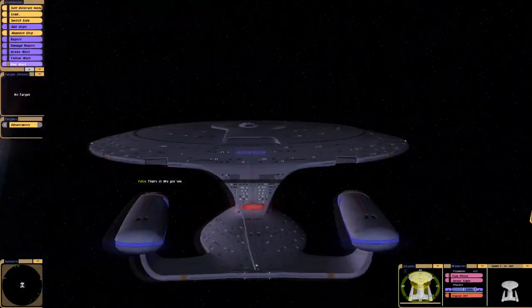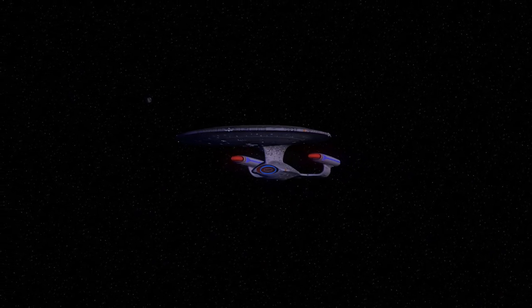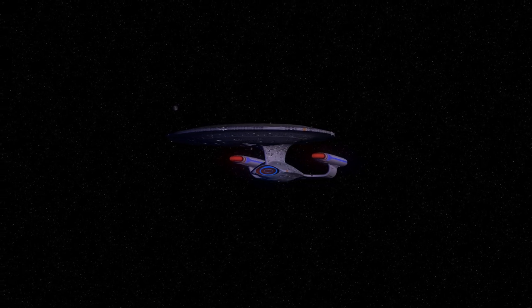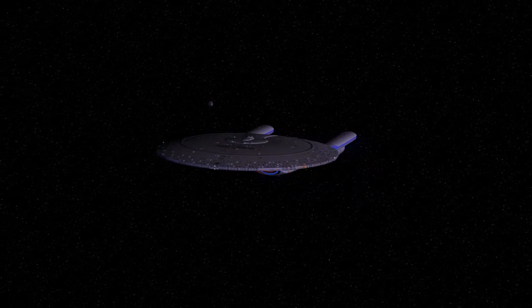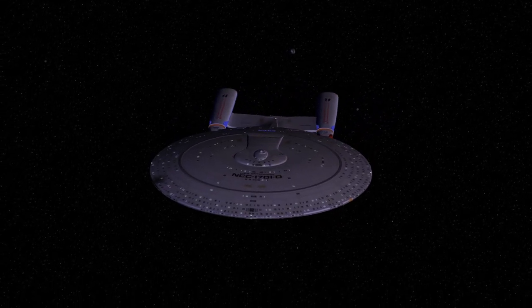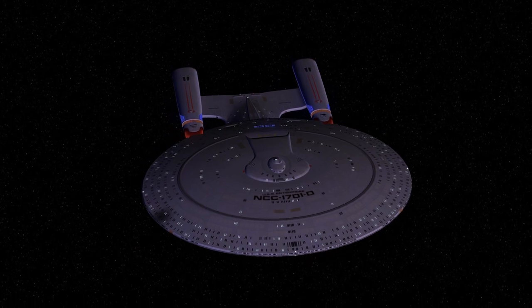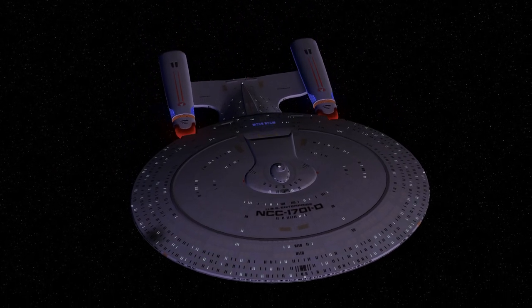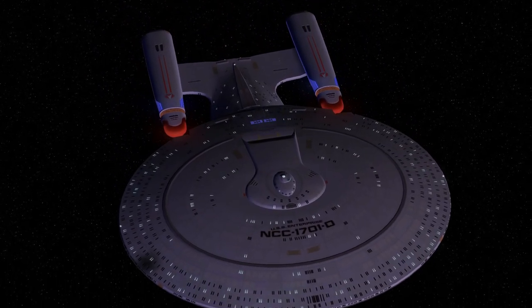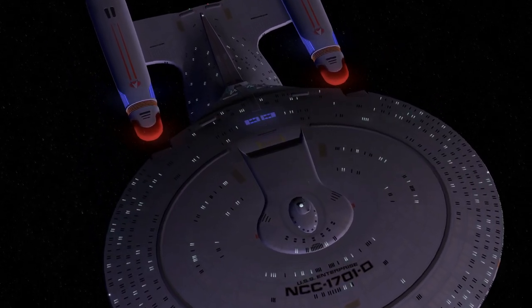That's it, we got him! Alright, the Enterprise-D has destroyed five Cardassian Keldins. That was a fun way to end the video. Alright guys, I hope you enjoyed it — don't forget to leave a comment, like, subscribe, all that good stuff. Feedback is always appreciated. Thank you for watching and I will see you on the next one. Admiral Stiles, out.